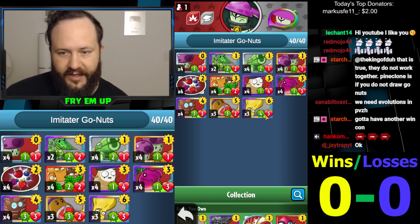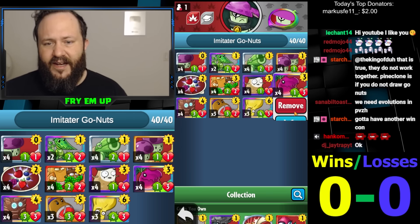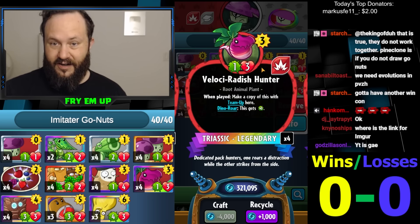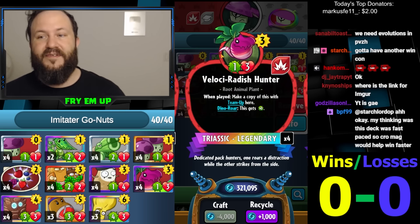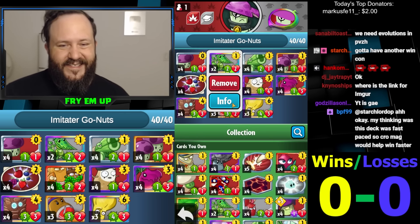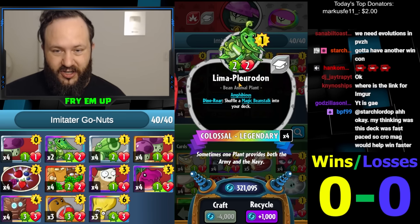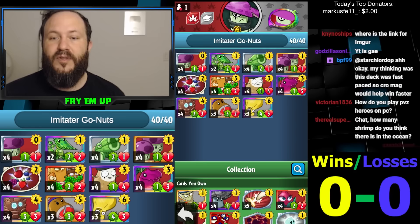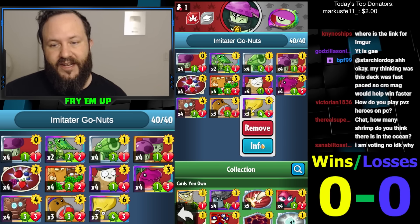The Imitator can also turn into Jumping Bean, which is like a double bounce. You can even turn it into Velociradish Hunter, which makes a team-up so it does trigger Go-Nuts and is a very good card in itself — also a good setup play for Pine Clone. You can play it on three and then Pine Clone on four, turning that three-drop into two three-threes teamed up. I wanted to maybe add an amphibious team-up like Cat Tails or something; chat suggested Salivating Pluridon, which I think is good to have more early game options. Brainana is going to be really strong so they can't use their tricks that turn to remove it, allowing your guys to go face.